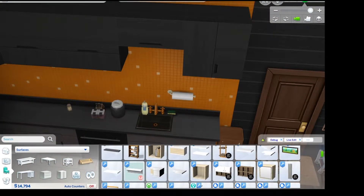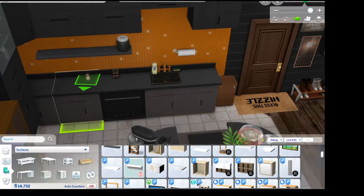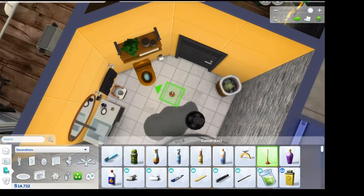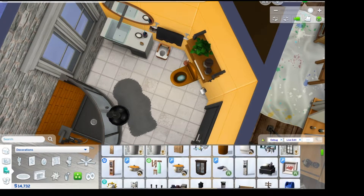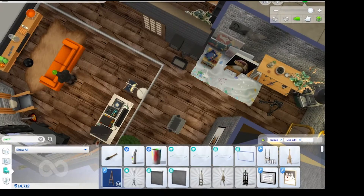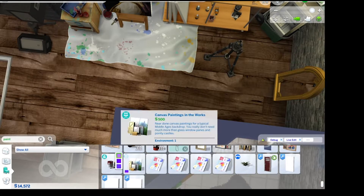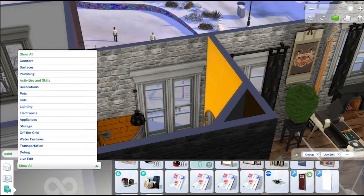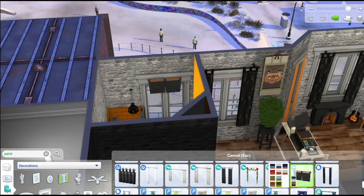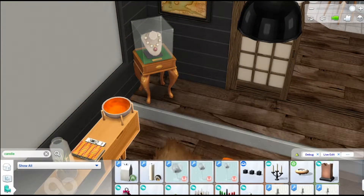The more you guys encourage me in the comments, the better these videos will get. I think June also likes to cook, so I started putting more stuff in the kitchen to indicate that — influenced a lot by his mother, same with the fish and maybe even the art. I'm putting in more art clutter because he's really into art — that's how he and Coco hit it off besides their attraction to each other. They're both kleptomaniacs, which didn't hurt either.